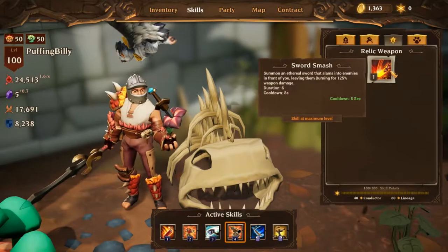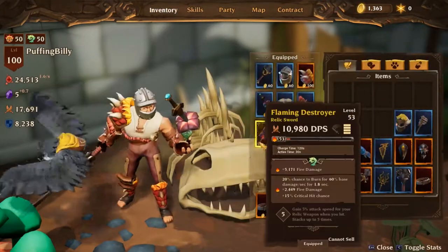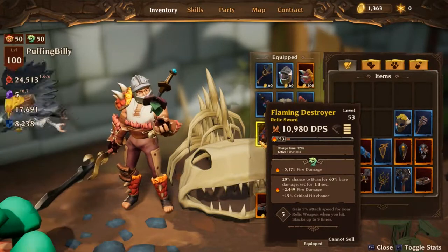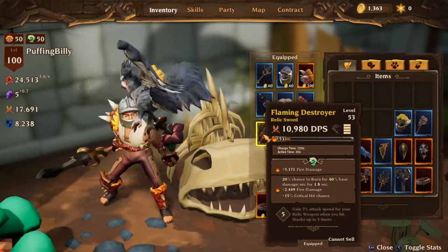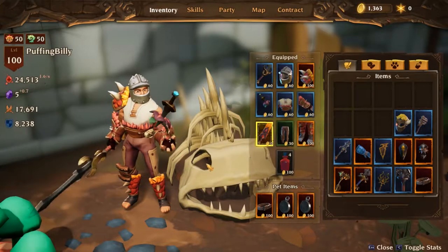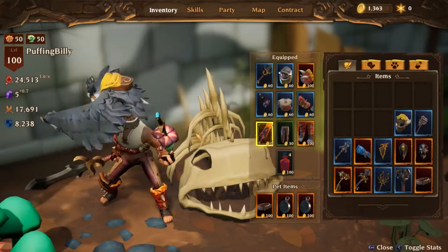You could also get Sword Smash if you want and put it in the flexible slot, if you're using a relic weapon. I'm not saying it's a must-have to use the Flaming Destroyer — I also use it just for my other build which I mostly play on this character. Anyway, let's quickly move on to the gear choices and then see what we can do about the gameplay demo.